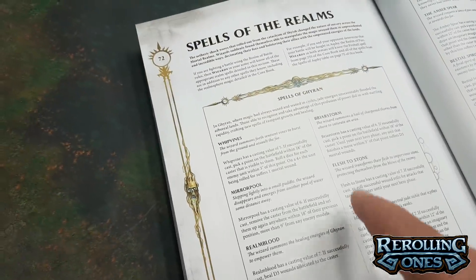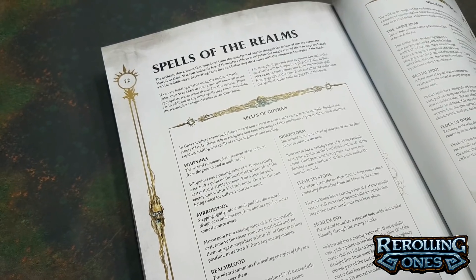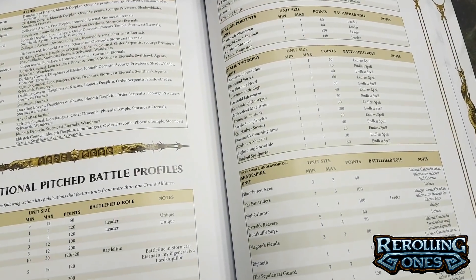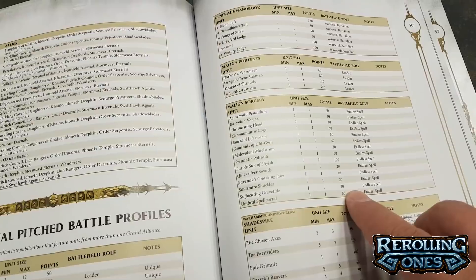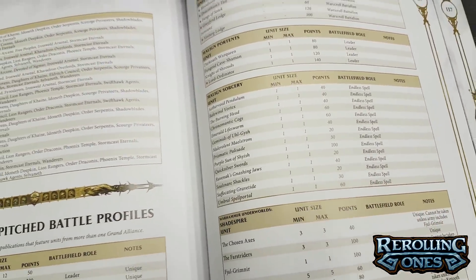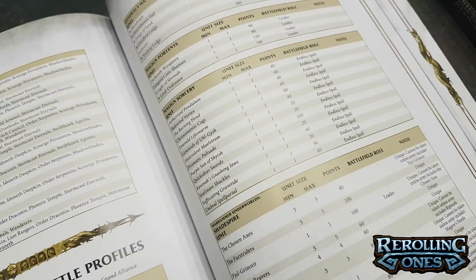For example, in Ghyran, wizards know the spell Briar Storm, which allows them to summon a hail of sharpened thorns from above to saturate an area. Going back to the General's Handbook 2018, you can see there's a points cost for matched play for each of the endless spells in the Malign Sorcery box. That allows you to purchase the spell and include it in your army as something your wizard has brought as a special ace in the hole.